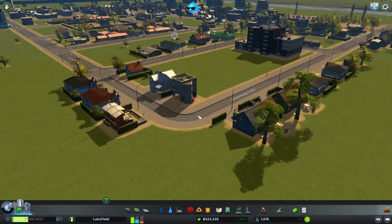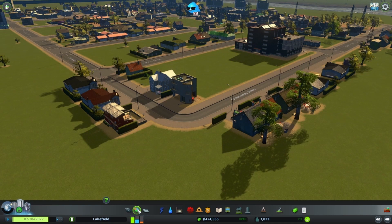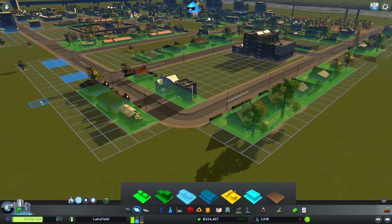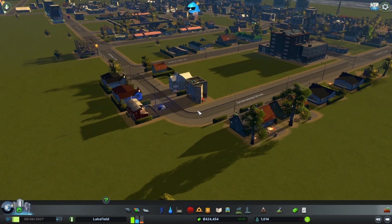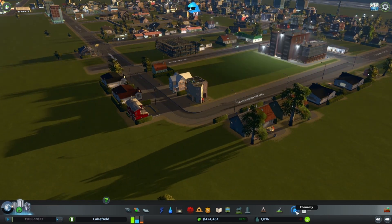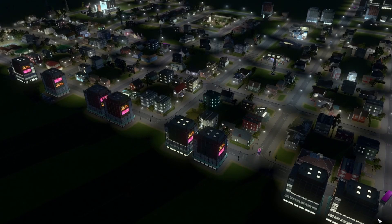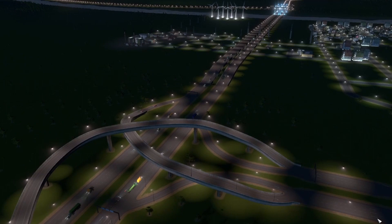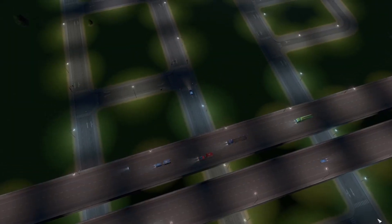You can see houses going up and hear the little 'ding' every time a house expands or someone moves in. We do have a little bit of demand for commercial, so I'm going to place two small commercial buildings in this section. Someone just got picked up — looks like somebody had a baby. We're on the positive side now, but not by much. It's already nighttime, and I'm going to end the episode here with a view of the city at night.